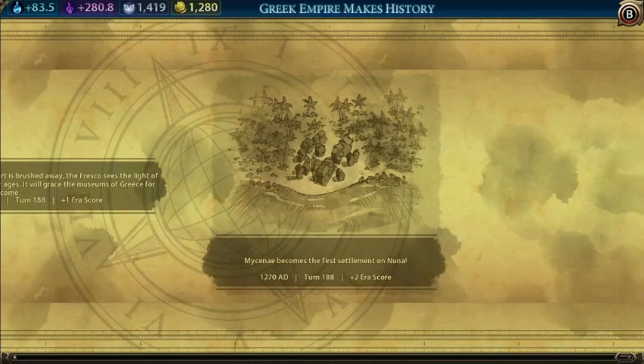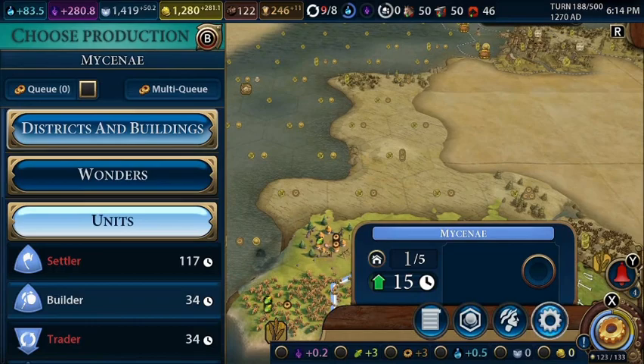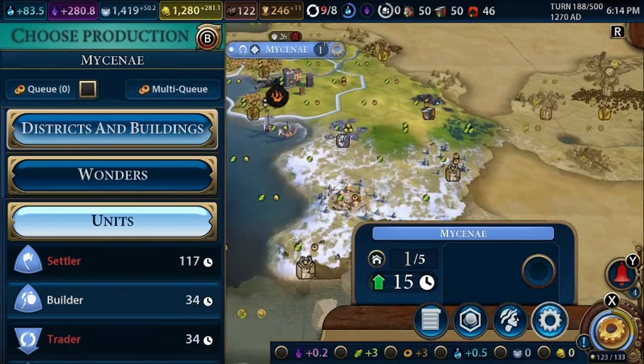This guy can just settle in place since there is no loyalty pressure over here, and we gained some more era score for settling on a different continent. This is prime real estate for seaside resorts, so we'll be taking advantage of this coast even more.